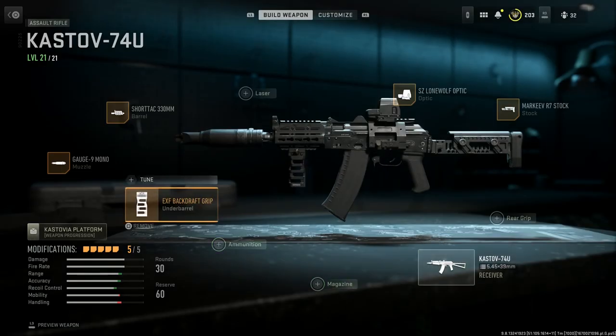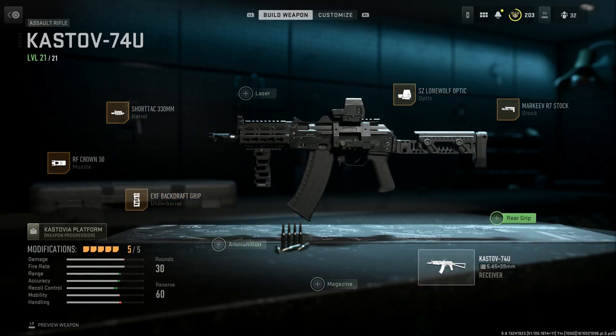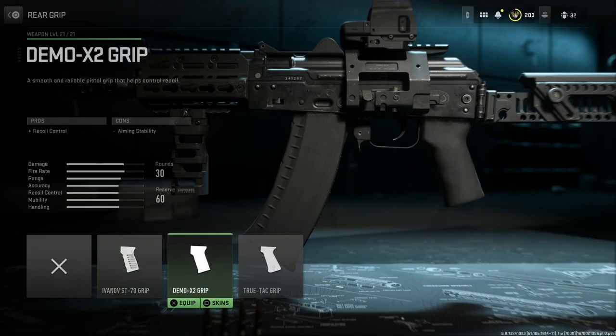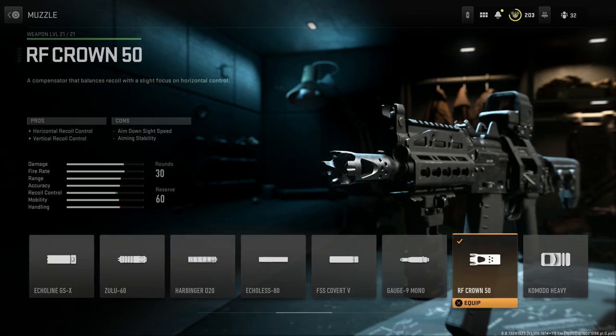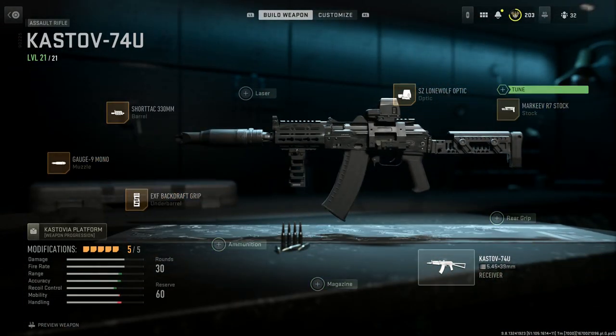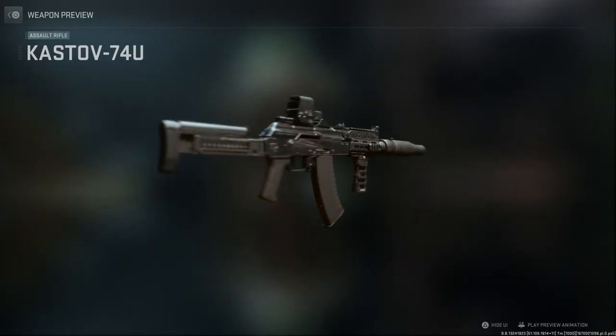If you wanted to build this up a little differently, you could select a different muzzle device like the Crown 50, which gives horizontal and vertical control with cons being ADS speed and aiming stability. You could also swap out the buttstock for something like the Ivanov ST-70 grip, which gives a more modernized US-style palm pistol grip aesthetic. There are a lot of options. For this build, the only difference from gameplay is I swapped the buttstock for the Ollie B laser since I hadn't unlocked it yet in multiplayer.